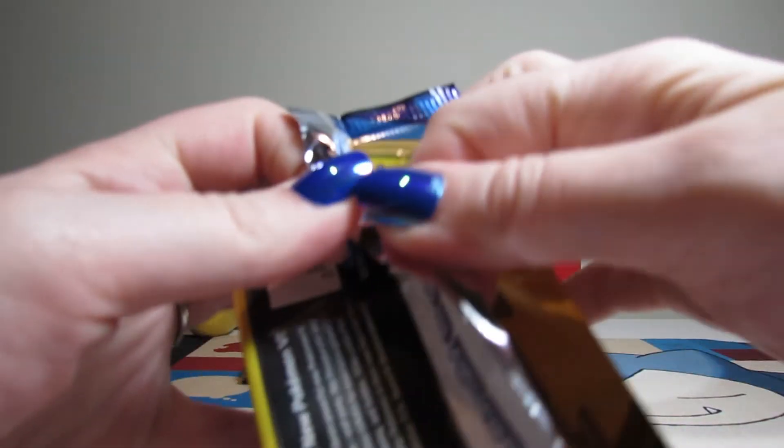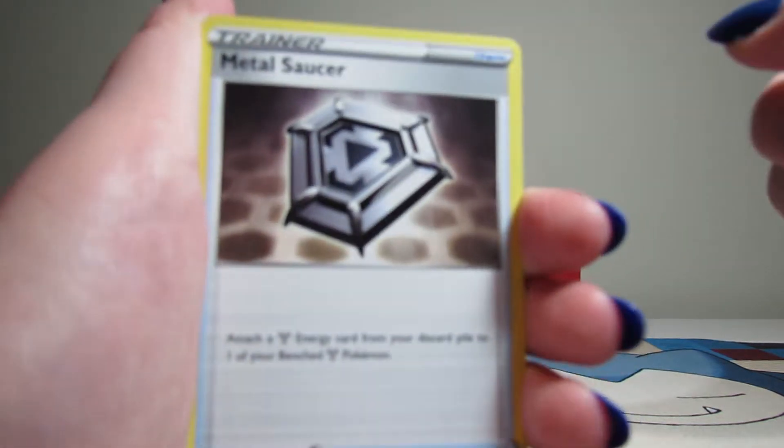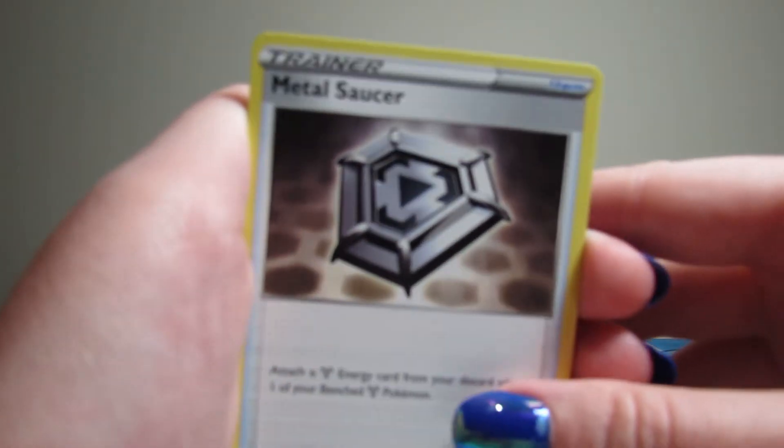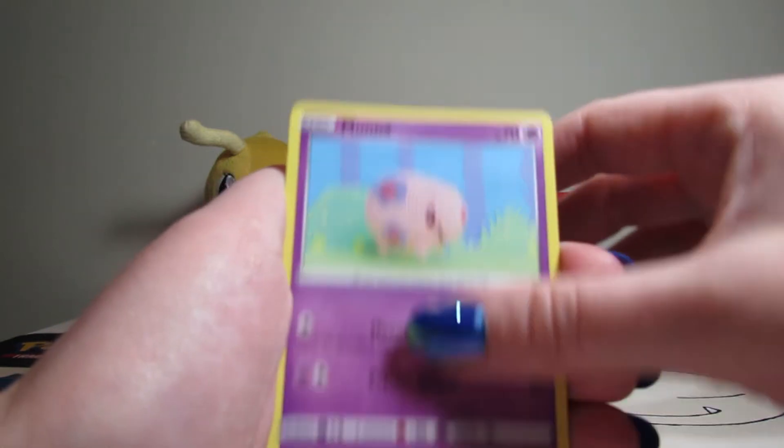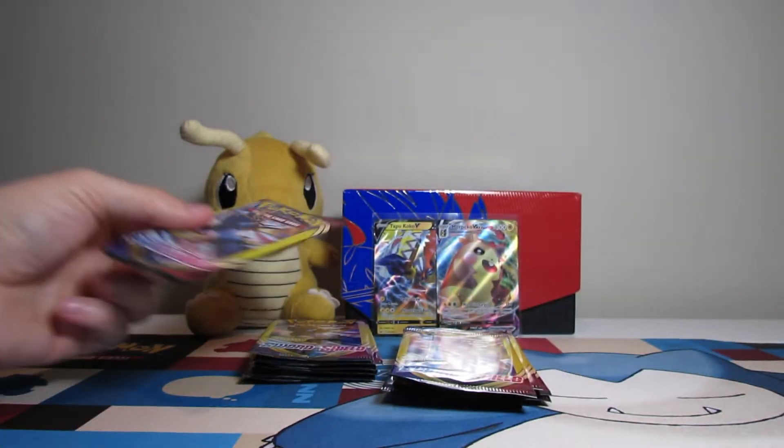Please, Dragonite, give us some luck. We got a Cramorant! That's a good start. I'd be so happy if we pulled a Secret Rare. I don't know if that'll happen, but that's okay. Metal Saucer — that has a Secret Rare, but that's not the version though. Munna and Roselia. Just a regular old guy.